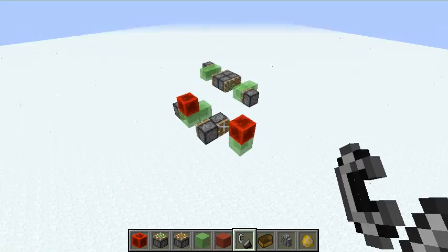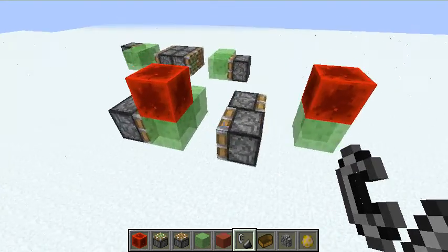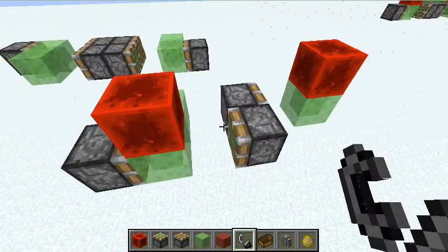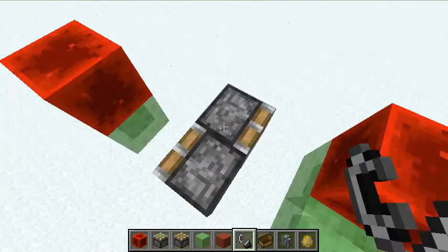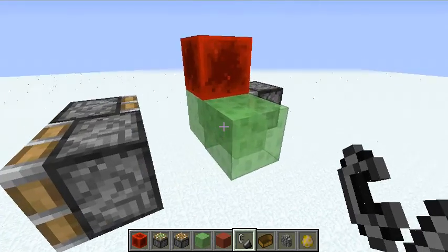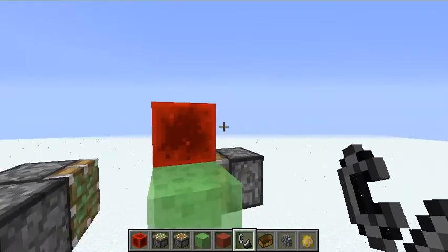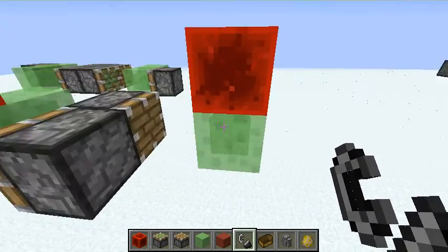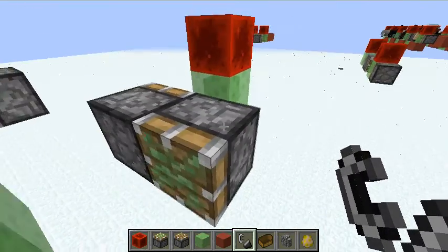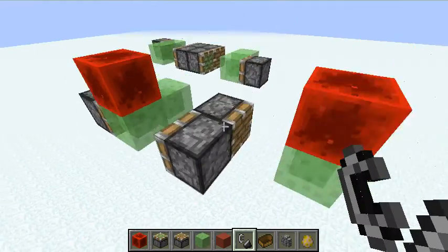Now I'll just show you a variation on that engine. It's a bit shorter this one. We have our sticky piston, our regular piston, and a block of slime, and an ordinary piston and the block here. The only thing with this is make sure not to put a block of slime behind the sticky piston, or this will stop working properly.